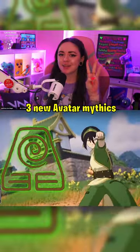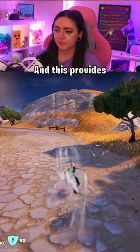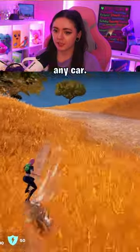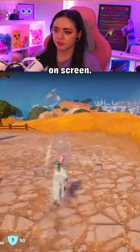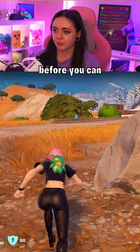Fortnite has released three new Avatar Mythics in-game and I'm gonna give you a quick look at how they work. This is our airbending mythic and it provides basically unlimited mobility — it moves faster than any car. You can do a jump with it, though the jump needs to recharge on screen, and whenever you come out of your air wheel there will be a 15 second cooldown before you can use it again.